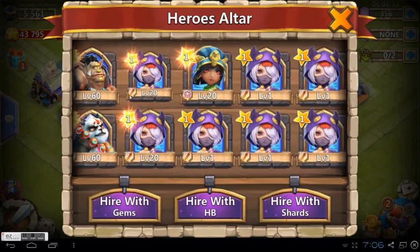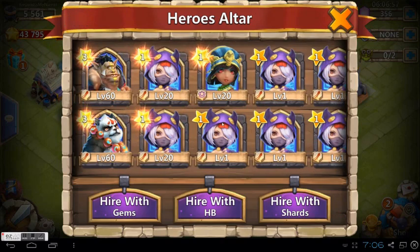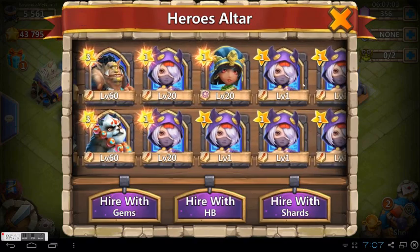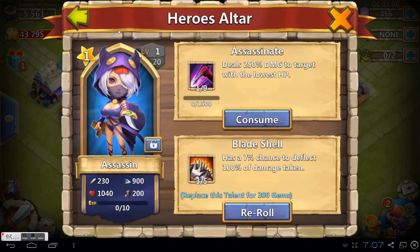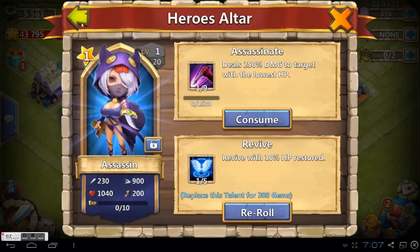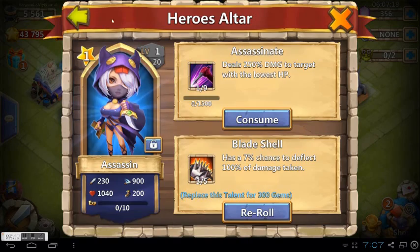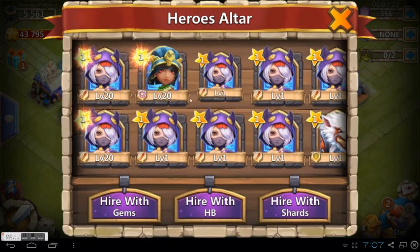I had no idea I had that many assassins, although I did manage to record myself rolling three assassins in just 400 or 450 gems. Here are all the talents of the assassins — I have no idea what I'm going to do with them. Oh wait, there's eight assassins.